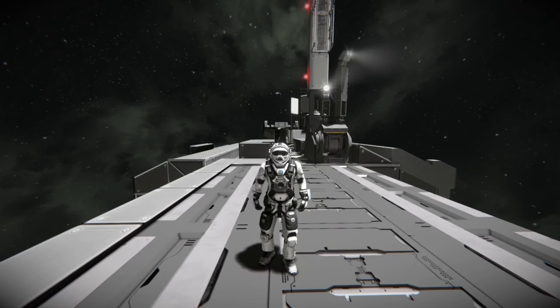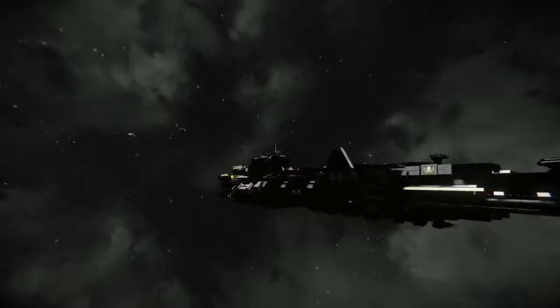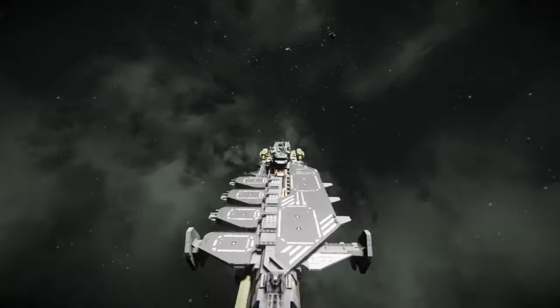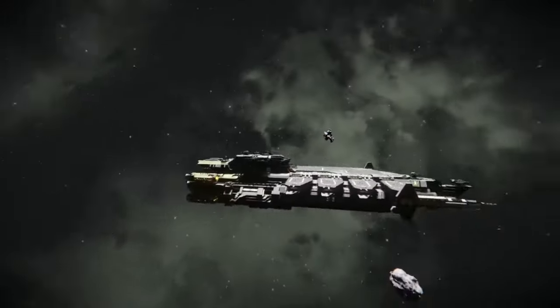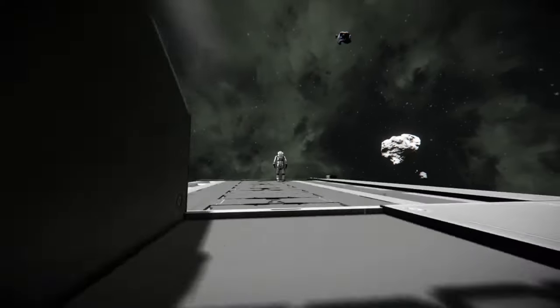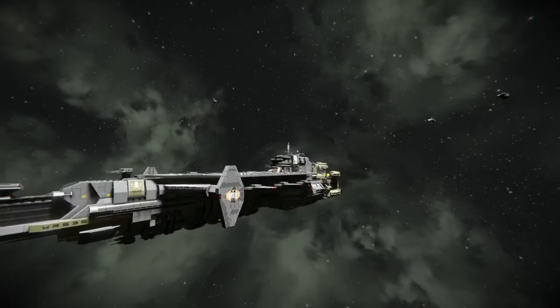Hello everybody, it is BadgerWild and we are back with a Space Engineers ship review video. This time I'm reviewing something that is awesome and vanilla, which probably has several subgrids. Some of you will already recognize the deck design if you've ever played Star Citizen — this is the Drake Industries Kraken carrier in Space Engineers. Yes, we have a build of this now.